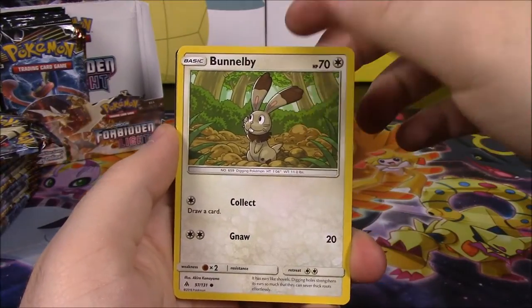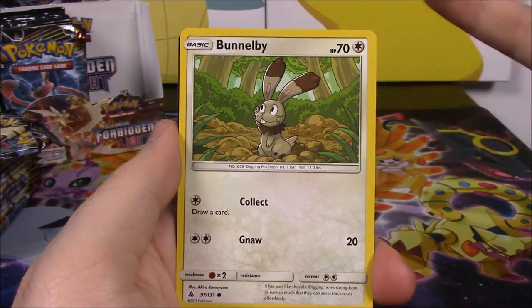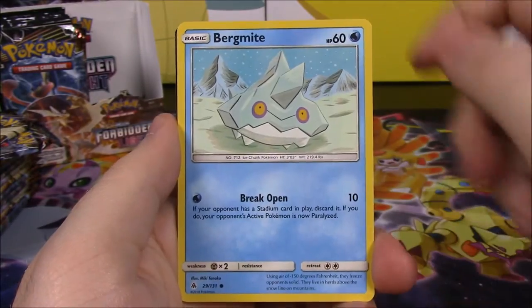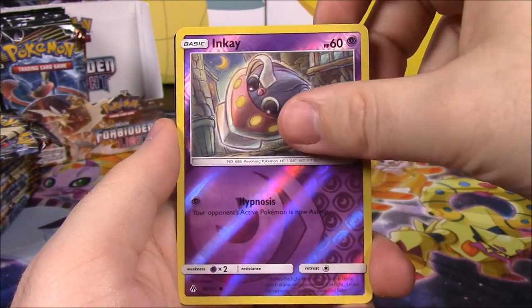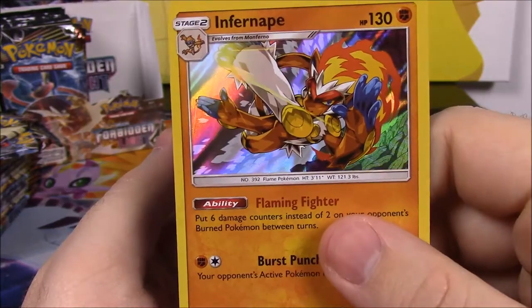We'll go through each of the cards and I'll show the codes at the end because I don't want them — so I'll just show them off. If you want them you can go ahead and stop the camera or write them down. We start off with a Bunnelby, Binnacle, Bergmite, Skrelp, Froakie, Inkay Reverse Holo, and — ooh, starting off good — an Infernape Holo as our first rare card. So that is awesome.